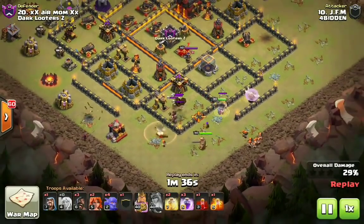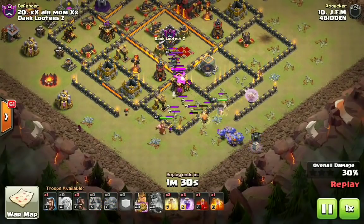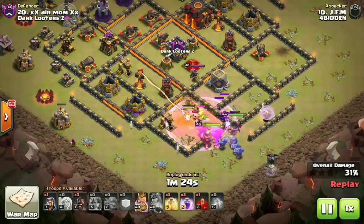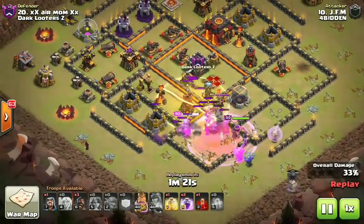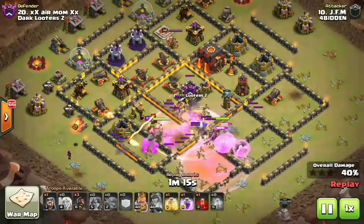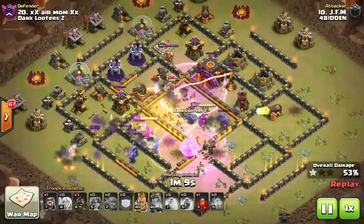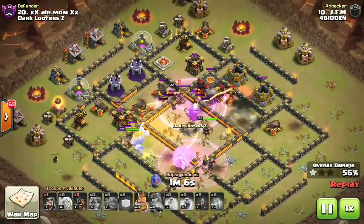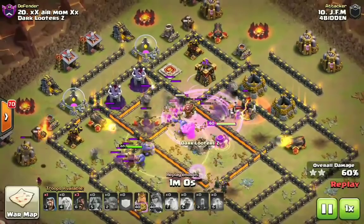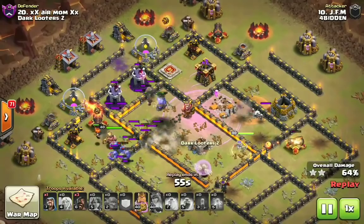King is on the dark spell factory. He dropped down that wizard just in time — if that king had gone over to that dark barracks, he would have walked. Raging all these troops right into the core, poisoning for the enemy CC troops. Queen one-shotted the baby dragon. Heal spell right there in the core, and on this one he's also bringing a skeleton spell in the troop comp, another heal inside the core followed up by another leading rage. King is tanking for the bowlers with a couple of healers on them. Queen is right there in the core — that skeleton spell on the inferno tower, Valks ripping through, bowlers falling right behind them.